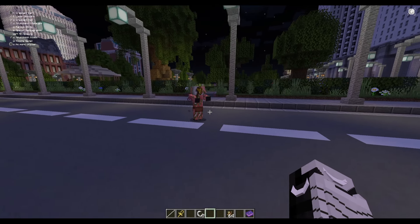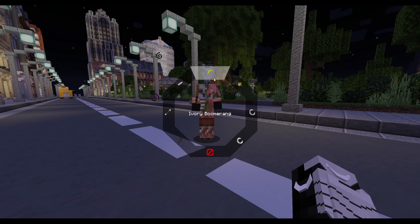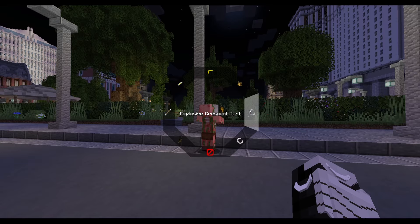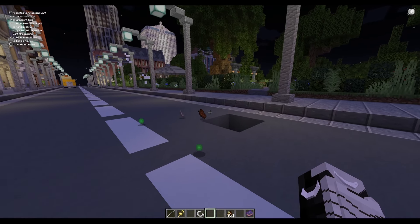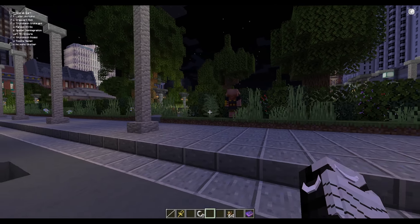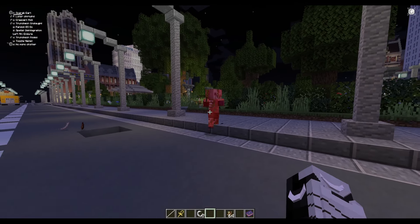Moving on to the first ability: Lunar Arsenal. This bad boy lets you switch between 7 different gadgets — no stamina or mana required. First off, we got the Crescent Dart: throw a crescent blade dealing 15 damage. Next up, the Explosive Crescent Dart: explodes on impact or after a second on the ground — perfect for making a statement. Next up, we have the Scarab Dart, which has a 50% chance to apply the Mark of Khonshu, making the target take 15% more damage.